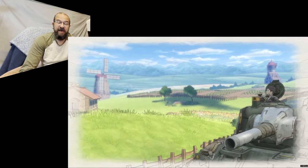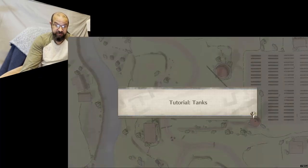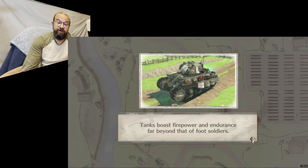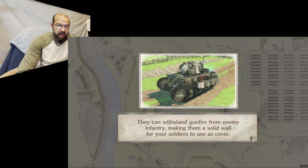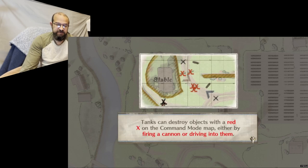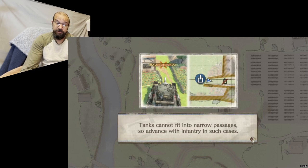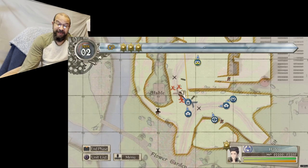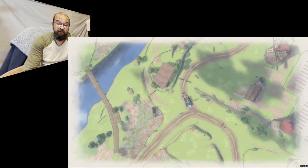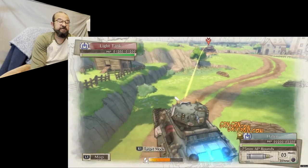Individual units can move multiple times in a turn, but with a lower amount of AP each time. Moving leaves you open to enemy interception fire in pretty much real time, and on the enemy's turn your soldiers can also do intercept fire. Rifles and machine guns have unlimited ammo, but all other weapon types are limited to about one to three rounds per turn. You automatically replenish one at the beginning of each turn, and ending your turn within a base or field camp gives you full resupply — as does having an engineer nearby.